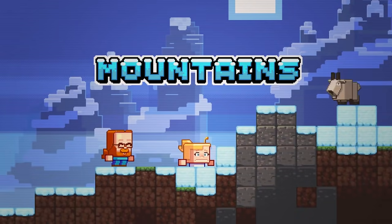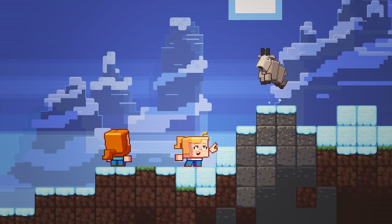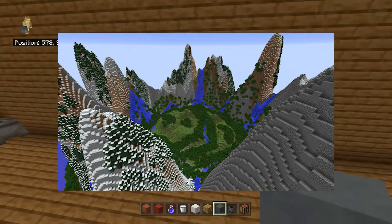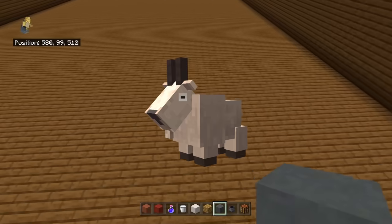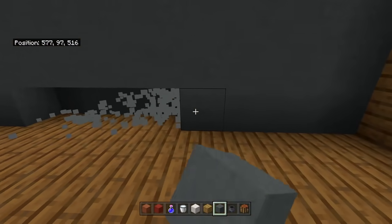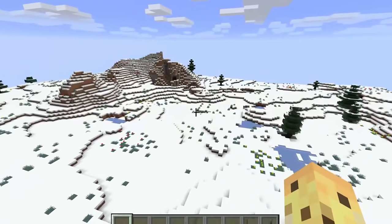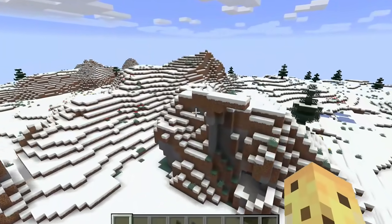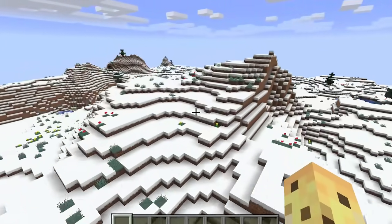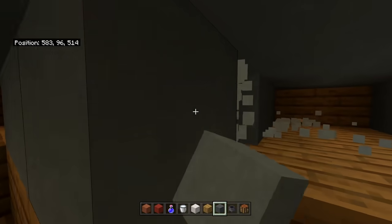The three features Minecraft users voted for — that developers essentially promised — are: brand new mountain generation with staggered cliffs, snow-capped peaks, and climactic views, changing mountains from big hills into actual impressive peaks; goats as a brand new mob for the extreme hills biome; and snowier snow. These were all assumed to be in the next big update, and when they weren't in 1.15 it was already kind of weird — but now 1.16 is here and none of them are coming.